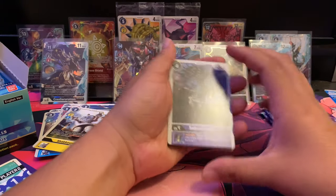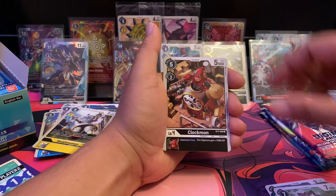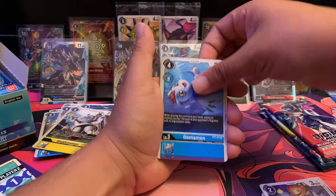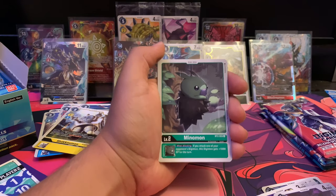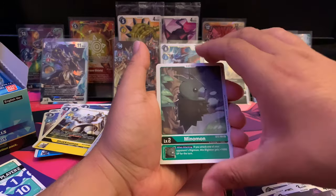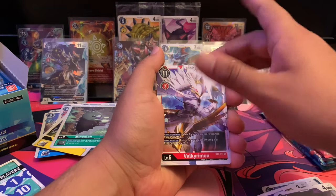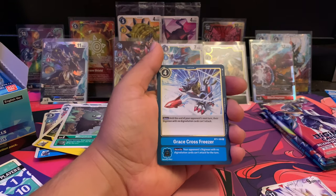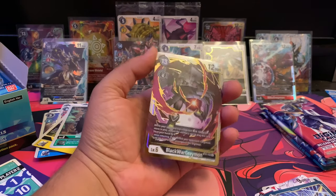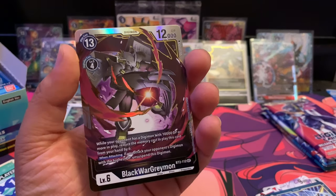We have SaberLeomon, Volcanic Flare, Blossommon, Clockmon, Zubamon, Ebidramon — super cool — Candlemon, Gomamon, Black Agumon. It's so cute looking — I had the same reaction in the recording. He's just so cute. Stingmon's pre-pre-evolution. Here we have Valkyrimon — another rare that looks so cool.